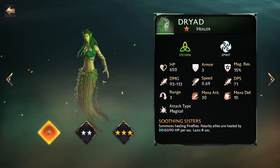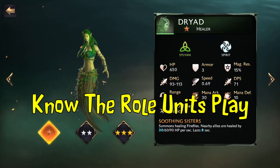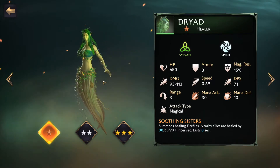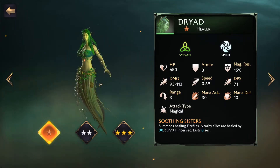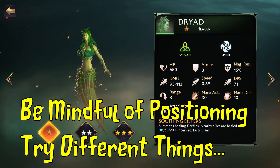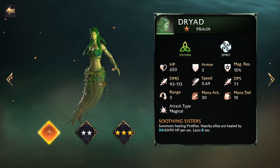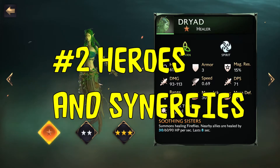To debrief on units: understand the base stats and know they can be modified. Know the role your unit plays in a composition — whether it's healer, support, ranged, melee, tank, or DPS. Make decisions to create balance within those roles. Positioning can vary from battle to battle and composition to composition, so take that curious mindset and try different things. Lastly, understand their synergy — which leads into key focus point number two: heroes and synergies.